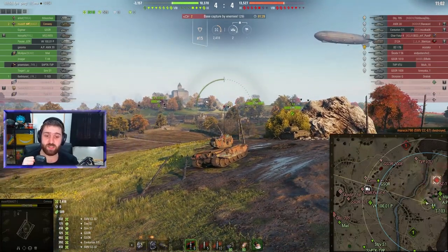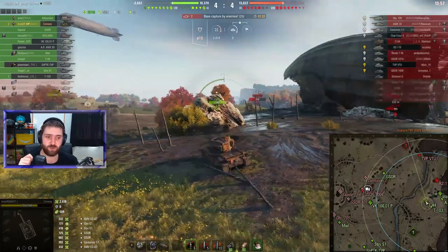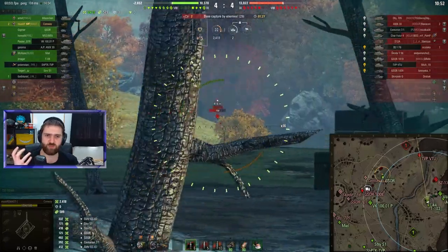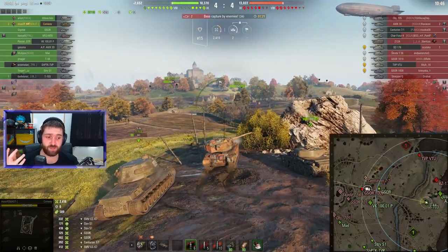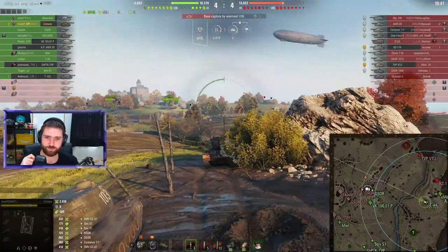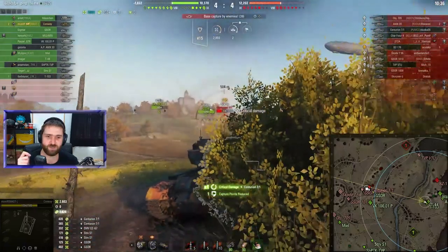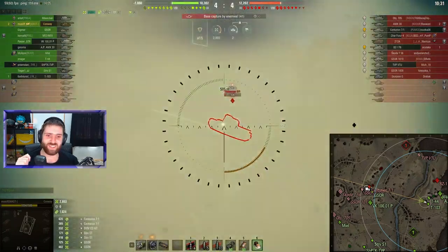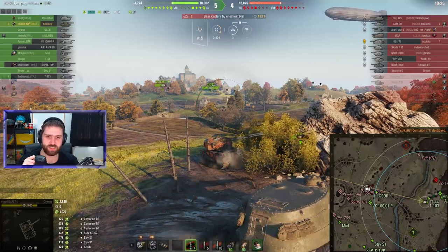If you feel like you want the higher DPM and APCR rounds for better shell velocity, go with the smaller gun. If you want the chunky boy damage — the HESH rounds, 770 alpha — you want the bigger caliber to maybe overmatch some vehicles with the regular AP rounds, go for the larger gun, around 140mm or 5.5 inch. You can just see the lovely DPM that this vehicle has with the smaller gun.